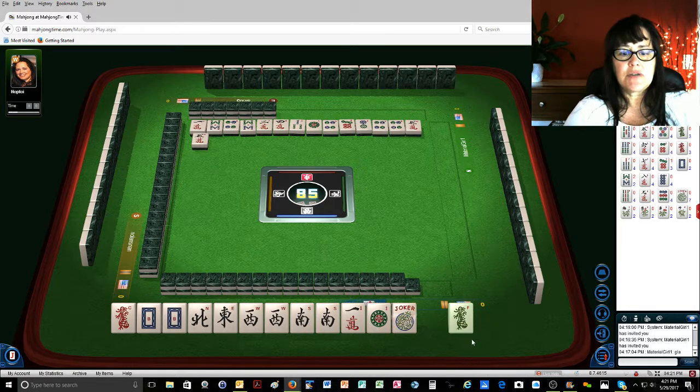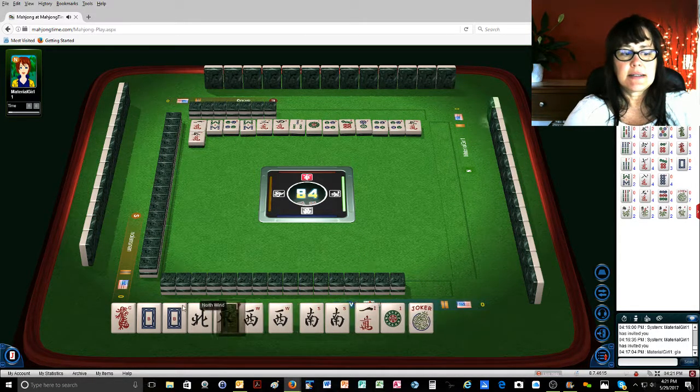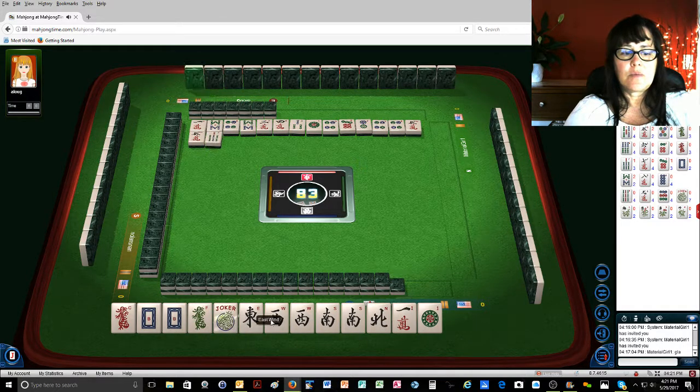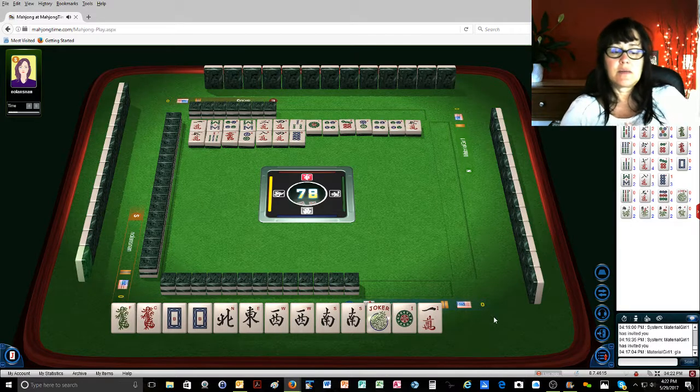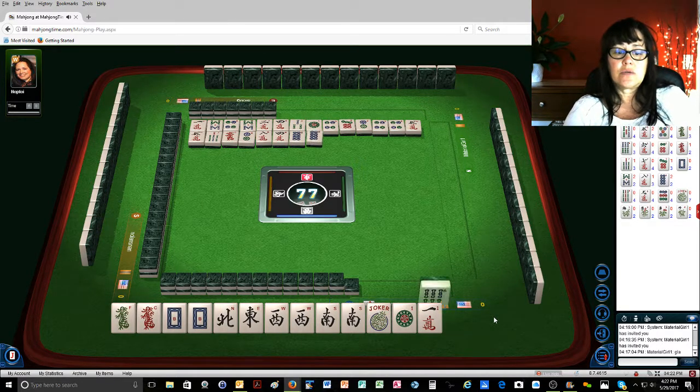Five characters — there's that green dragon. We've got one of each of the dragons, but the winds are a bit short. Red dragon. I think we should give up the ones and go for news, where they're all kongs, or east and west with dragons. I think that's what we should do unless we get an east or eight dots.